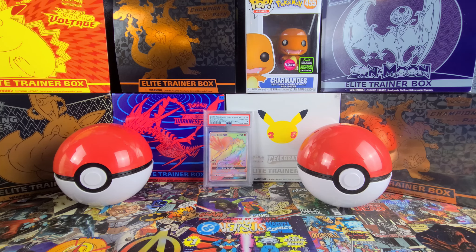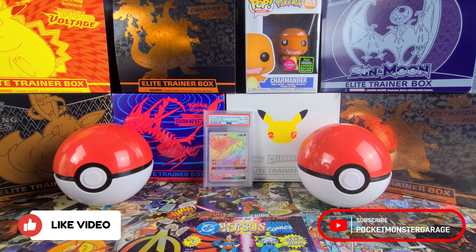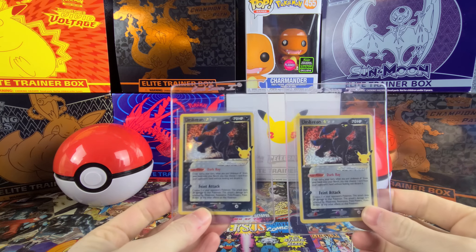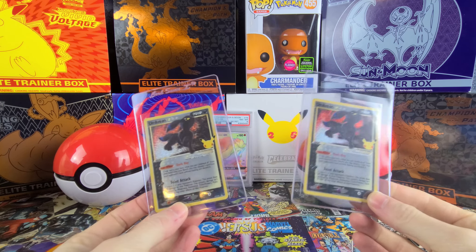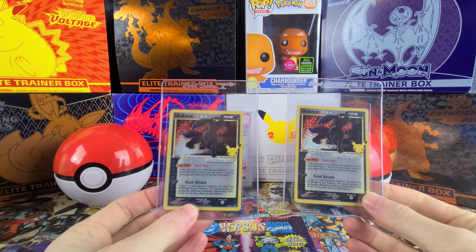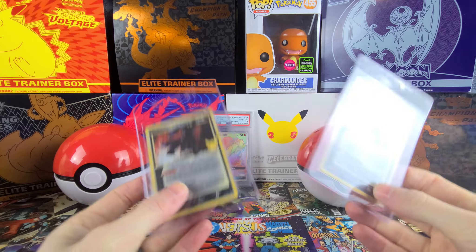Now that we have our allocations, we've got to decide what cards we're going to send. It was a tough decision but I narrowed it down to five. Coming in first are these two awesome looking Celebrations Umbreon Gold Stars. I was lucky enough to pull two of these — both were off camera. One my son pulled, one I pulled, and I can't be happier. Excited to send these in.